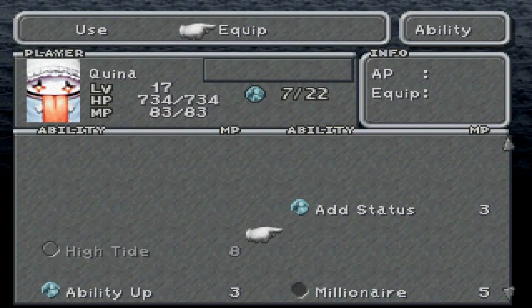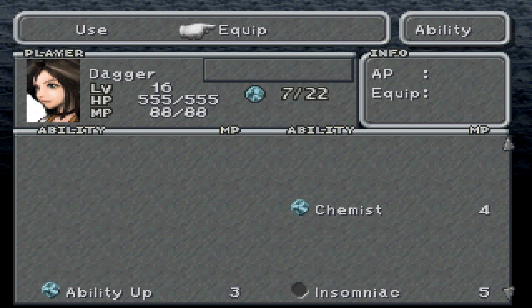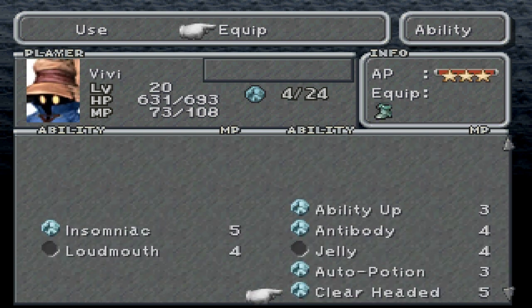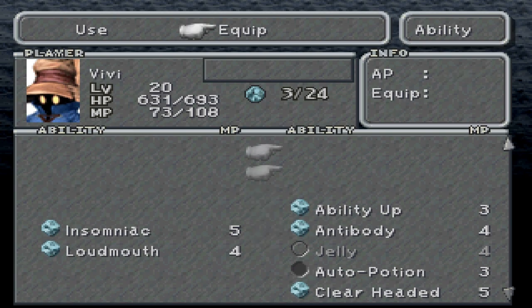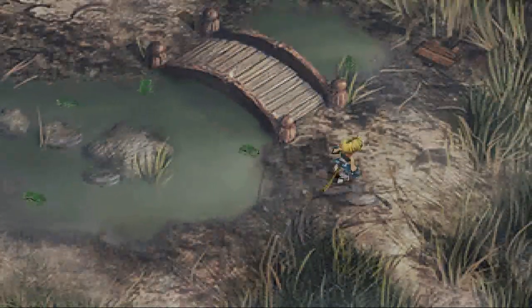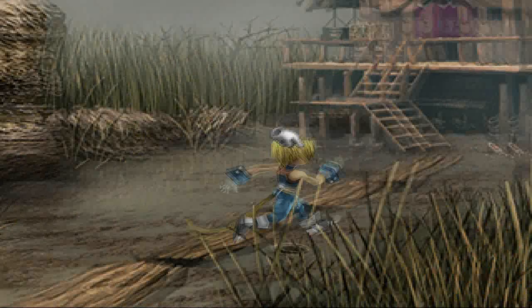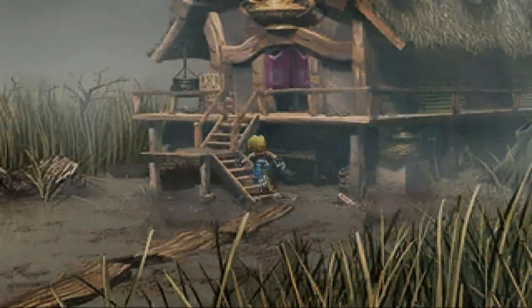Here we go — we got the Gold Choker. And here we go, we can learn some stuff here: MP Plus 10%, Clear-Headed, and Millionaire. Oh, I want to be a Millionaire so freaking bad — sitting next to Oprah and the Queen. But you're going to get more Gil after battle if you equip that — I don't think that's really important. And I forgot — I wanted to take Auto Potion off of Vivi, because he doesn't need it anymore, otherwise he's just going to keep on wasting all my MP. Here we go, we got some frogs hopping around here. I believe that Quan was over here.